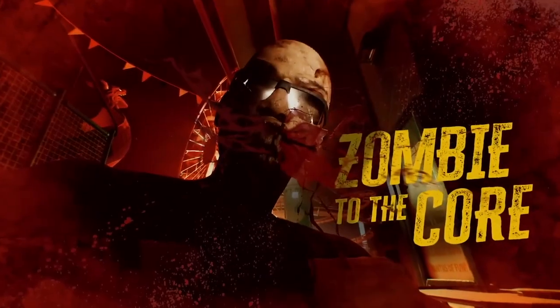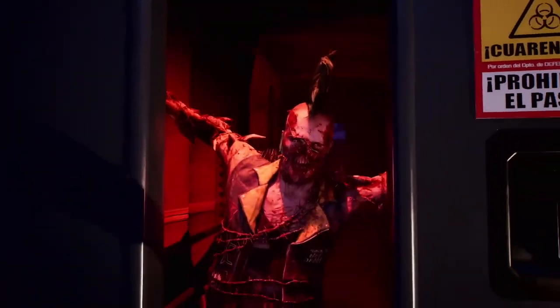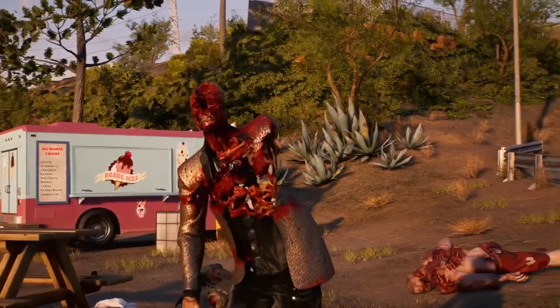Dying Light 2 and Dead Island 2 provide different gameplay experiences and have their strengths. Dying Light 2 focuses on the traversal aspect of its open world game, allowing you as Aiden to parkour around Villador freely. Dead Island 2 does have limited locations, but the unique areas are well contained with Beverly Hills, Venice Beach, Hollywood Boulevard, and other locations. Both games are vibrant, colorful, and beautiful, but they do provide a different atmosphere.